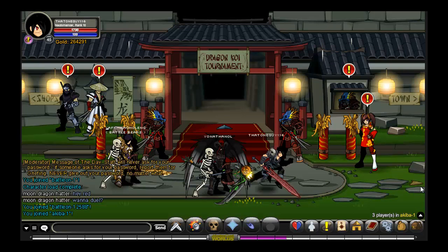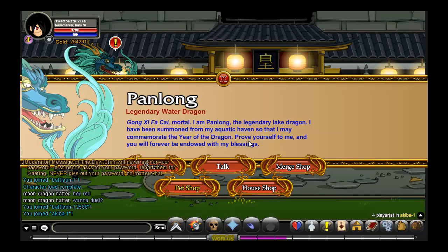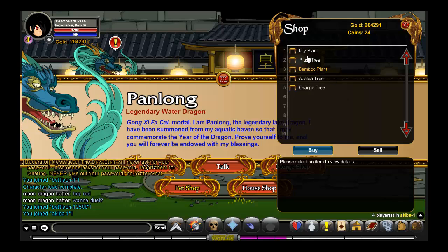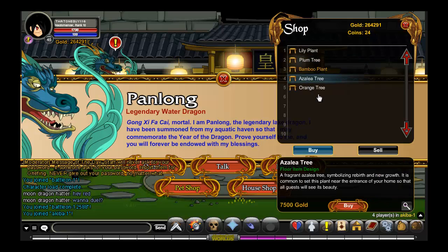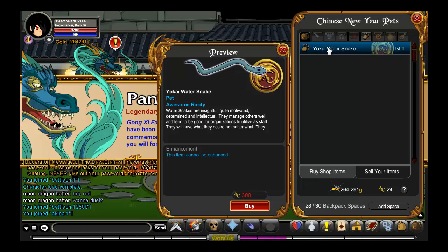There's a little surprise over this way — there's a Pentnum dragon out there. Here's the merch shop again, and then there's a house shop with a litter plant. Of course these are AC and you can never get additions, except for things like a zealous tree — and the orange tree is gold, still seven thousand. In the pet shop we've got a yokai water snake, which is of course member and AC.